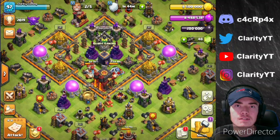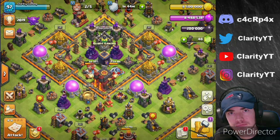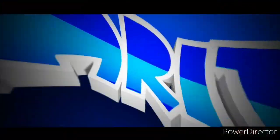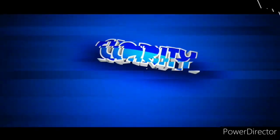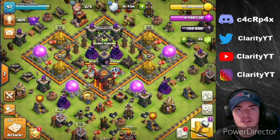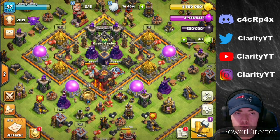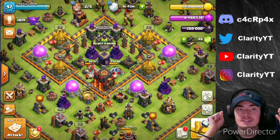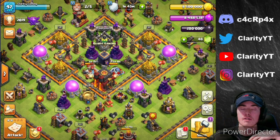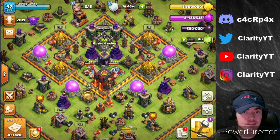Hey guys, we have two builders free on the Town Hall 10 and we need to get some upgrades done. Hey guys, it's Clarity here and we're back with another Town Hall 10 let's play episode. As you can see, we have two builders available and we need to get some upgrades done. Also, as you can see by my loot, I have max gold, max elixir, and max dark elixir.